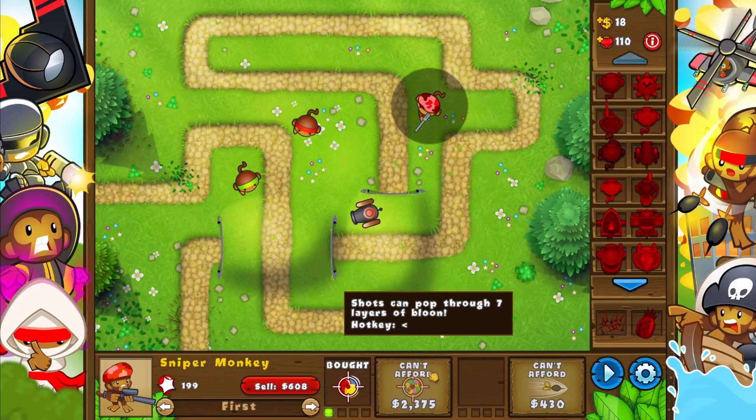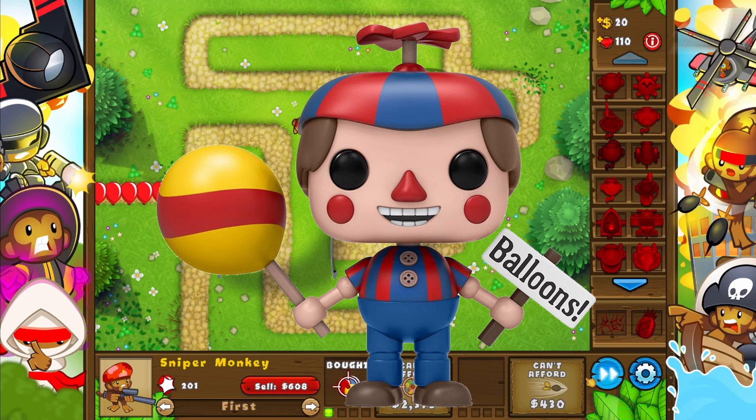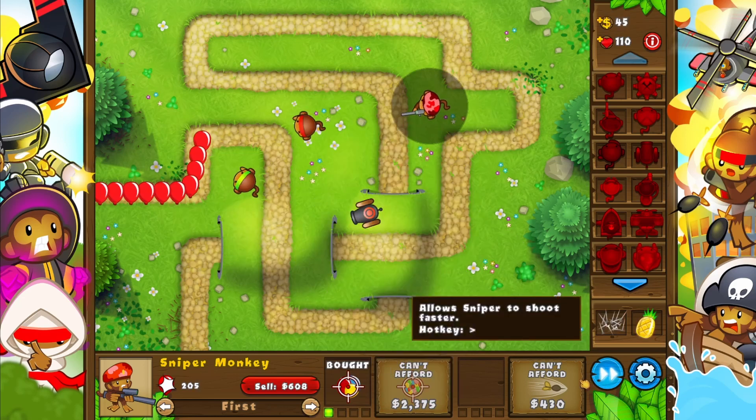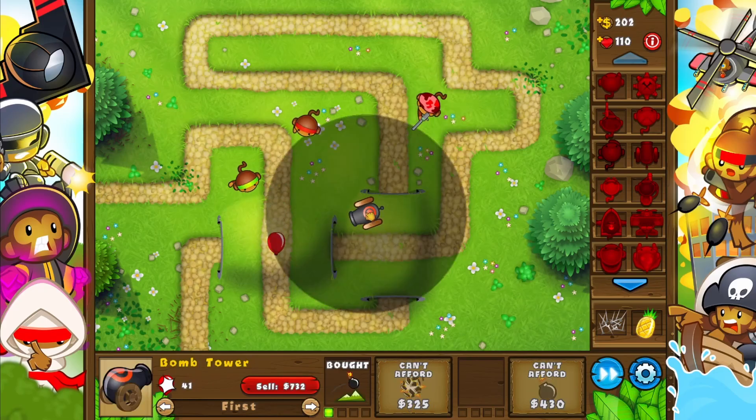Why did he choose them? Because they make great cannon fodder to protect the blimps. Because of Balloon Boy's infinite spam of balloons, the 5th monkey brigade was dispatched. Along with that, we have hired monkey mercenaries to help pop the balloons.